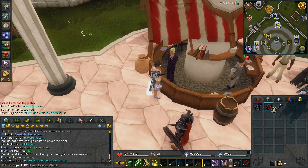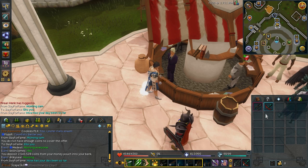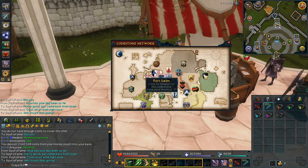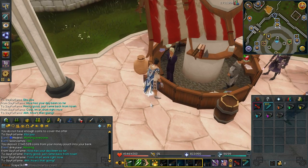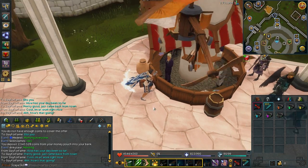I'm now going to go ahead and make the dragon crossbow. Just use the magic stock on the limbs, then the crossbow string onto that to make the dragon crossbow. Then what I've got to do is head over to the guy standing outside the Ascension dungeon, making sure I have all of the signets in my inventory and also 100 shards, and he will make the Ascension crossbow for me.